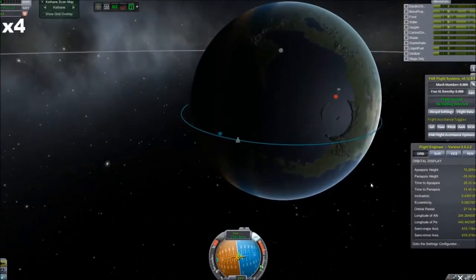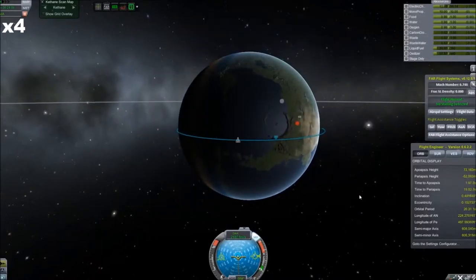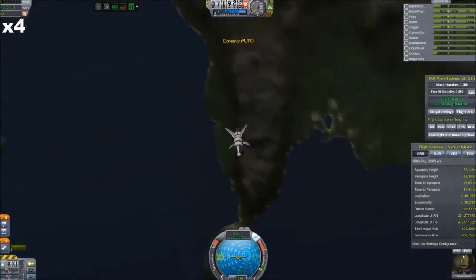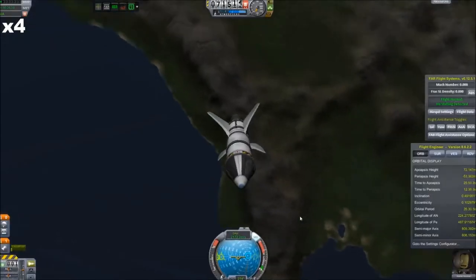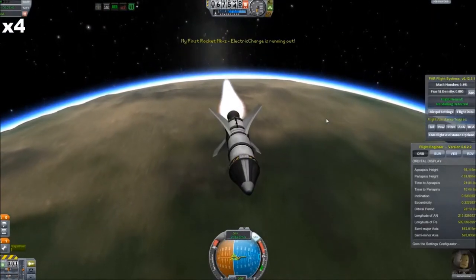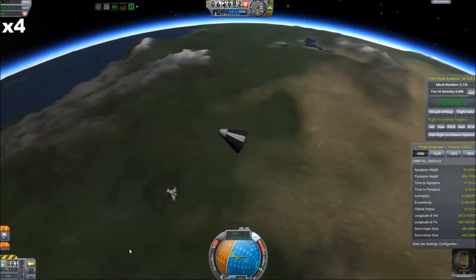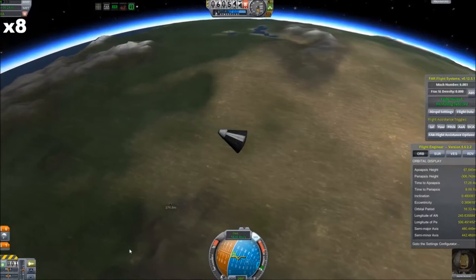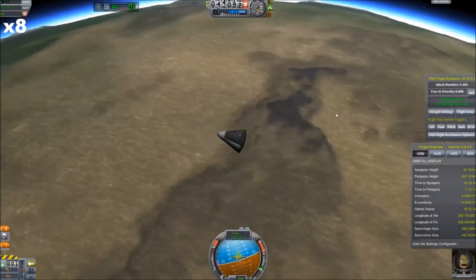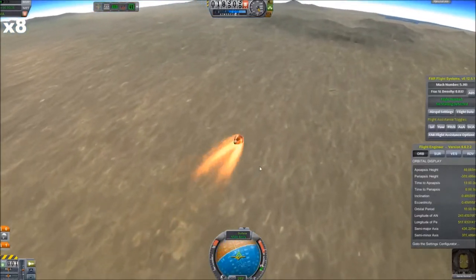We're using Remote Tech, so once we get too far outside of Kerbin and start using unmanned probes, we're going to have to have a communications network in place. Also, in order to transmit science back to the Space Center, we're going to need communications for that. I've also installed the Thunder Aerospace Corporation life support and fuel balancer. The life support basically means we have a certain amount of food, oxygen, and water on a spaceflight, and if we run out, unfortunately our Kerbals will die. The fuel balancer is useful for keeping your center of mass predictable when flying space planes, and it's a lot easier to move fuel around than to right-click all your different fuel tanks.